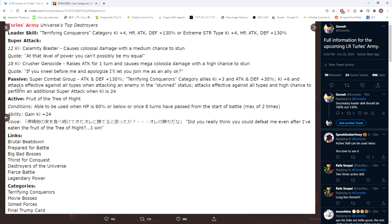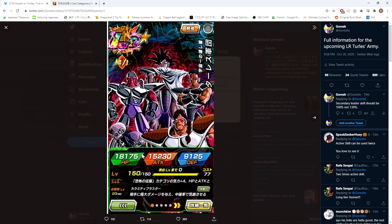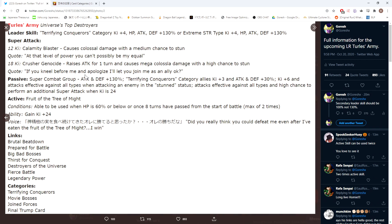Now the passive is where things get kind of ridiculous. It's 'Super Combat Group' — ATK and DEF +130%. As an LR, looking at his base stats, assume at rainbow he's going to have an extra 5,000 in each stat approximately. His defense is going to be over 14,000 and attack over 20,000. So that's real summonable LR stats, and this 130% ATK and DEF is very, very significant.